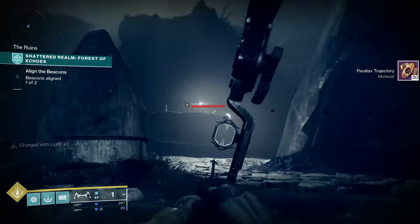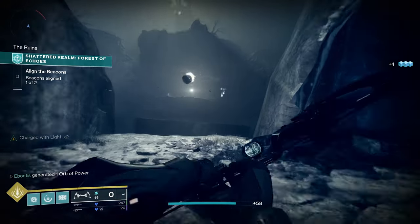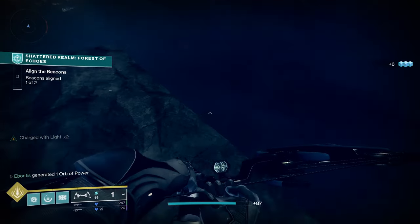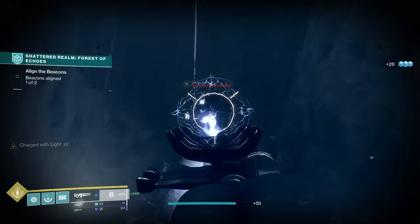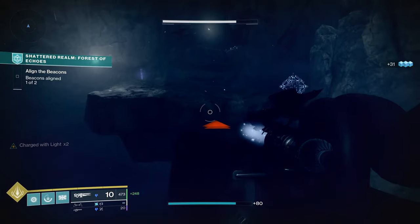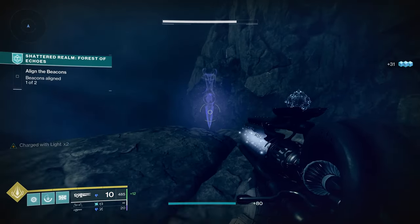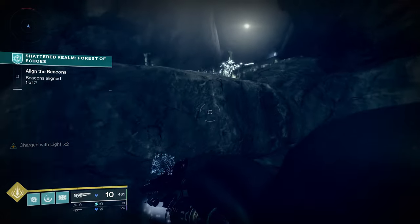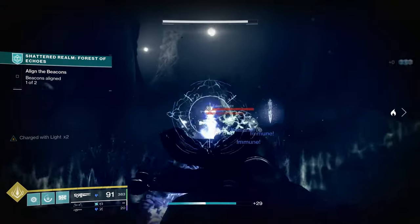A little bit more before we get to Beacon 2. We're going to clear a few adds along the way. If they keep hopping over, you can shoot them while they hop. Jump up here — you'll have plenty of adds. I'm going to keep killing stuff with Stasis as much as I can. You'll know you're in Beacon 2 territory because these are not active yet — usually a pretty good sign. Work our way up here, time to shatter everything if I don't get set on fire first.